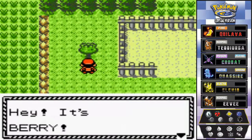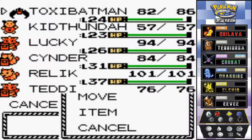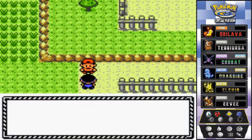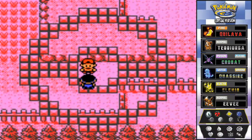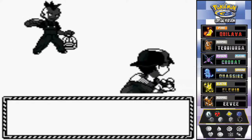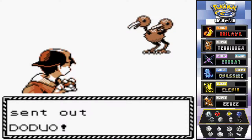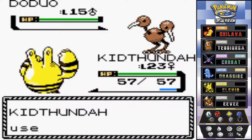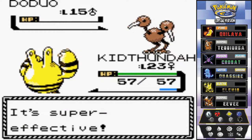Let's grab this item — we get a berry. Let's switch to Kit Thunder. Going up against this trainer who says 'fly high into the sky, my beloved bird Pokemon.' I chose correctly right here — instinctual — and wow, he has a Doduo.